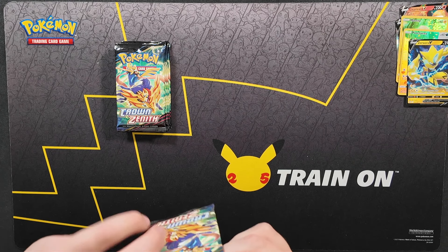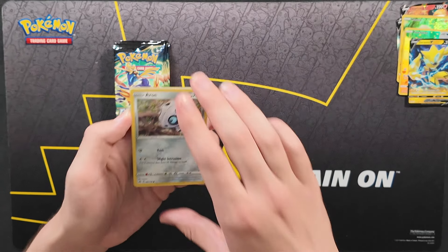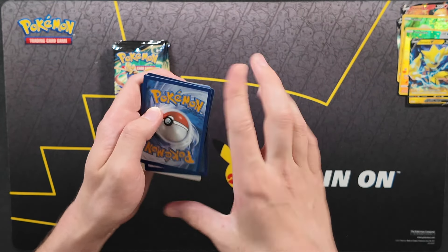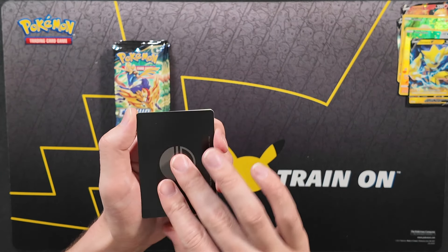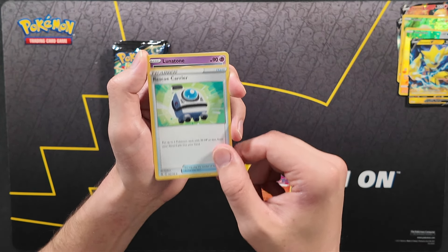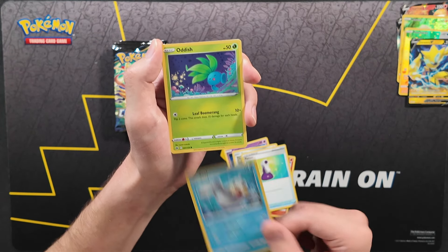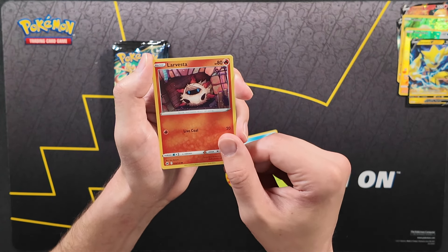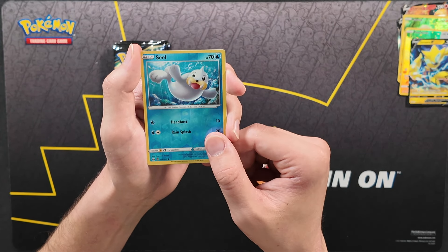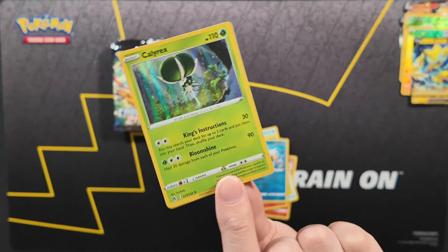Haven't pulled a Galarian Gallery card in a little while — we've seen a V card or just a regular rare. Hopefully we can turn that around. V-Star counter in the front, followed by Salazzle, Rescue Carrier, Lunatone, Aeron, Potion, Seel, Oddish, Larvesta, and Seel Reverse. And for the card in the back, a Calyrex Holographic. While it is kind of a hit, it's not exactly what we want — we want V cards, V-Stars, or Galarian Gallery.